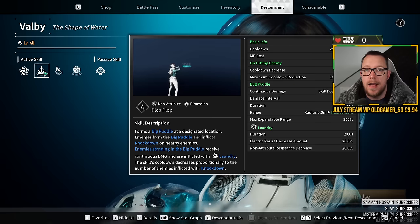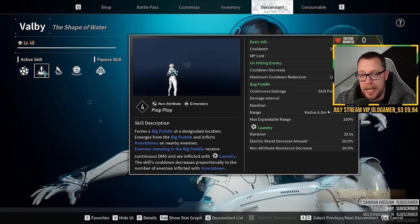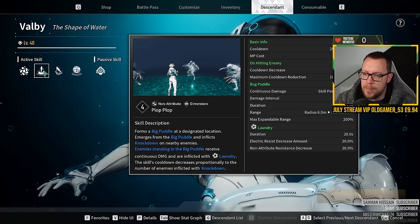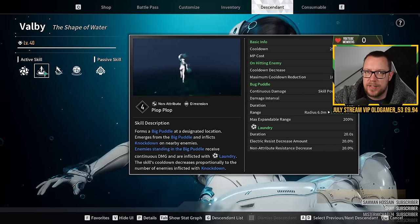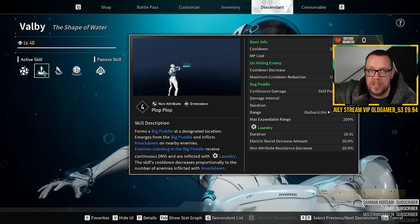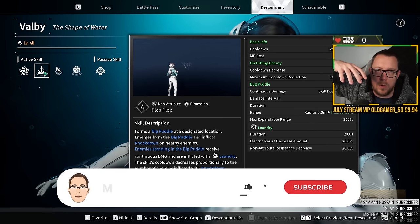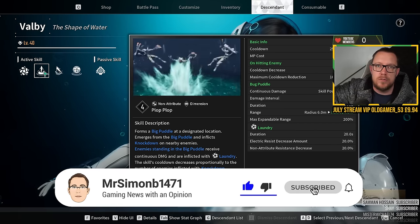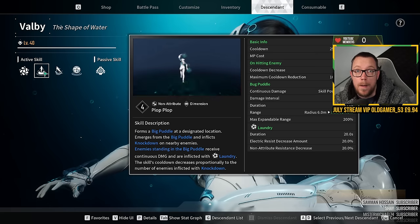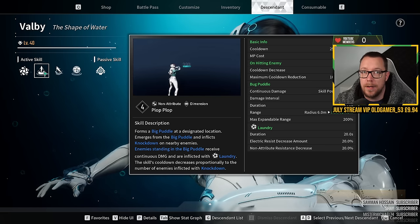The next skill — Plop Plop — is probably her best ability apart from the ultimate. She dives down where she's standing and then dives back up at a nearby location, creating puddles both when she dives down and comes back up. It's massive AOE damage and also applies Laundry. It's a dimension attack so you can use reactor modifiers on it. Use this as soon as enemies spawn from drop ships — press C on keyboard — it stuns most enemies, knocks them to the floor, and they can't attack. Absolutely amazing.